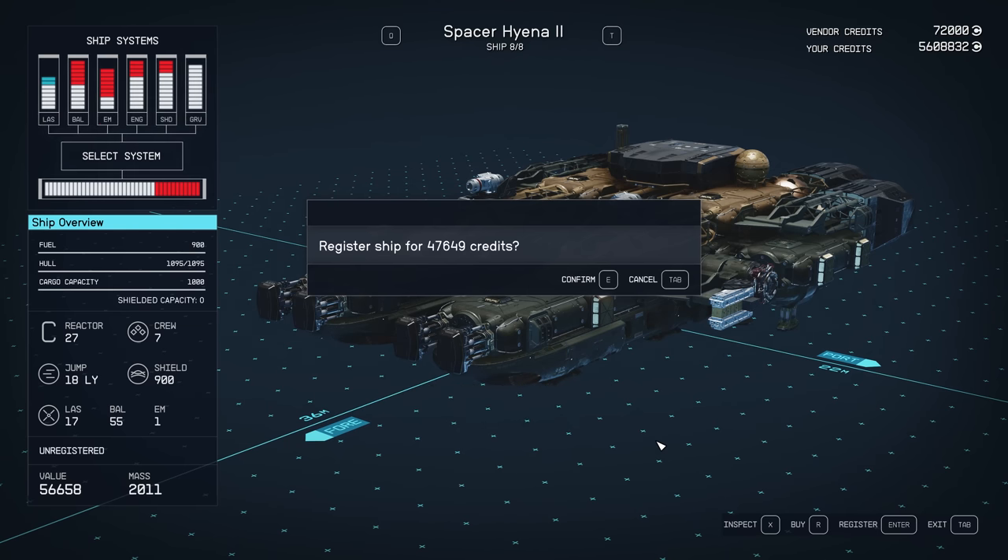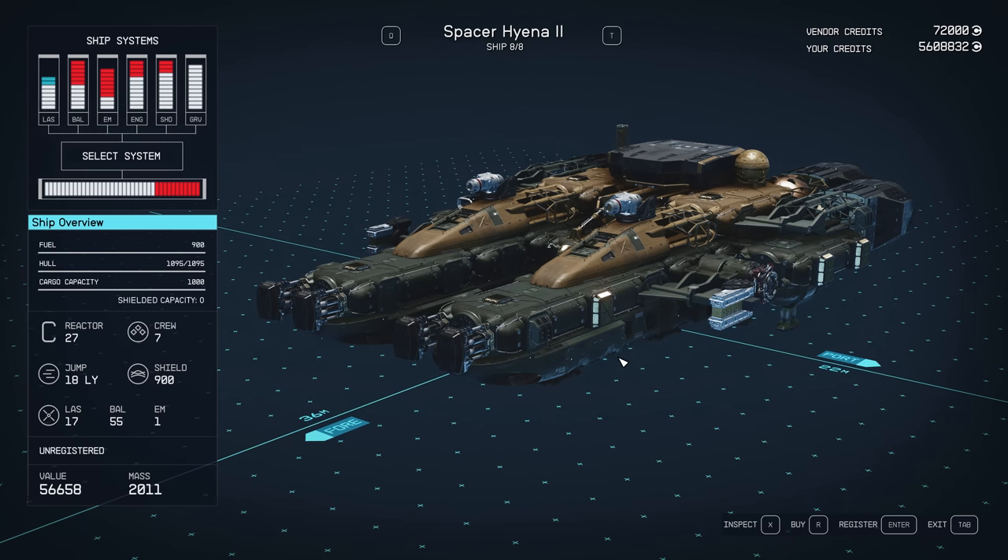That leaves me with only a profit after registering of 9,009 credits. So that is the profit that you get, which is still pretty good — we got this ship and now we're going to make 9,000. But I'm going to show you how you can make another 5,000 just super, super easy, and that involves just jumping into space.